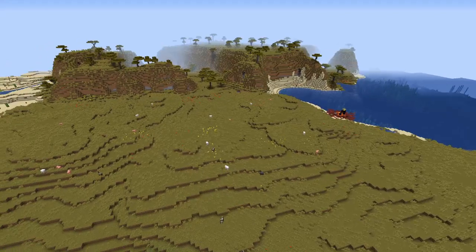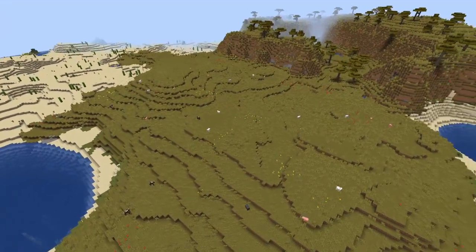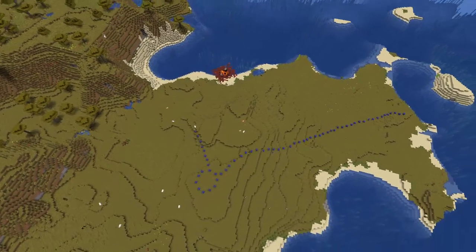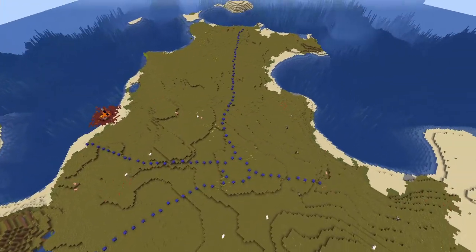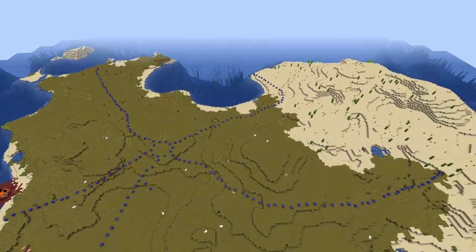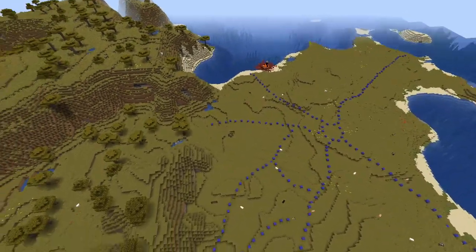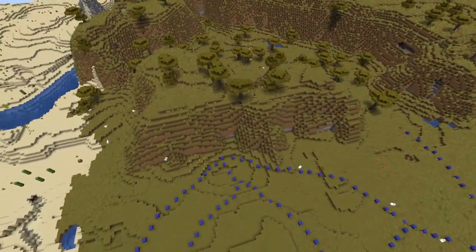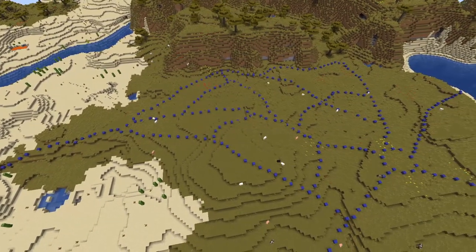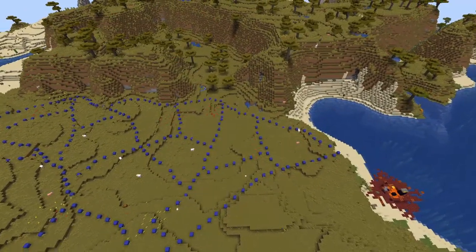Soon we're going to be creating the roads and the way we're going to be planning it. The way I normally plan my roads is by creating a circle in the middle out of blue wool, using dots spread out every two, three, or even four blocks. Just make the circle in the middle and then build out some roads going along. There doesn't have to be any pattern, but it's probably best if they're not too straight, because that just makes them stand out. This is going to be kind of like an older style of town, not like a modern city.